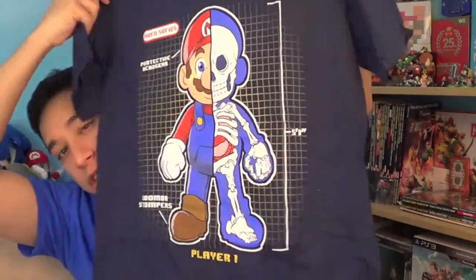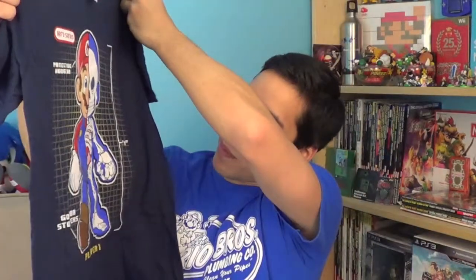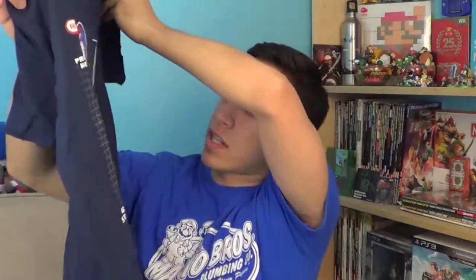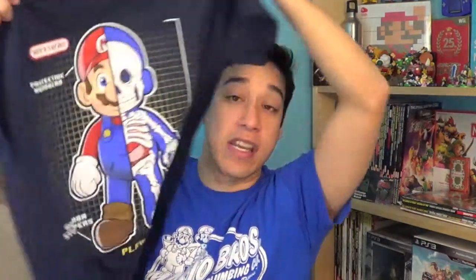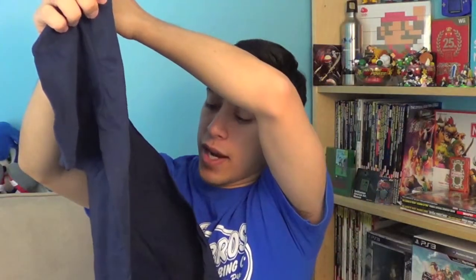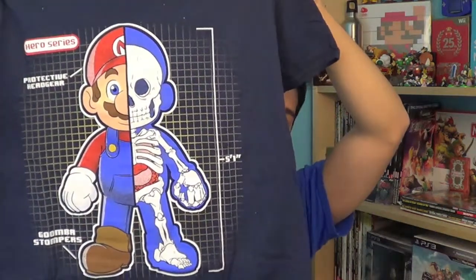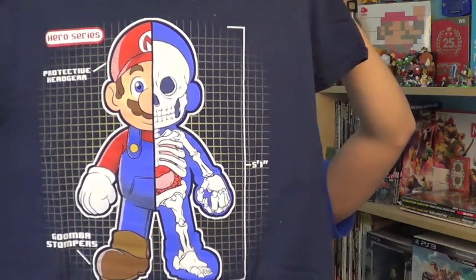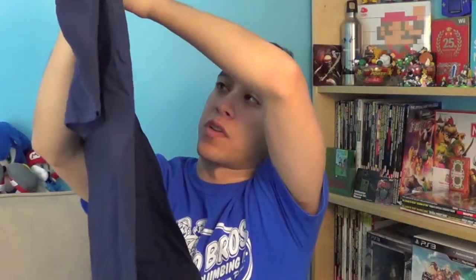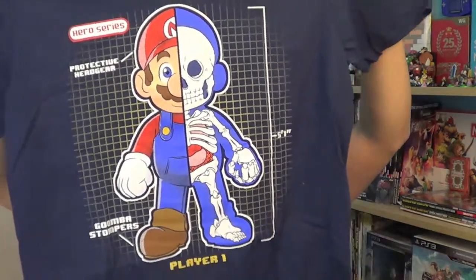It's a shirt — I'm not sure what kind at first, but this is awesome. It's a Mario one and it basically explains the character — kind of like see-through. It reminds me of how they do Mega Man, where the character is standing up and they point to specific attributes. This one is a Mario version and it's freaking awesome — I love this thing, it's crazy.